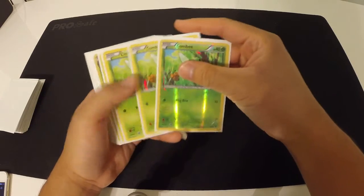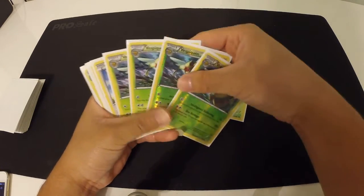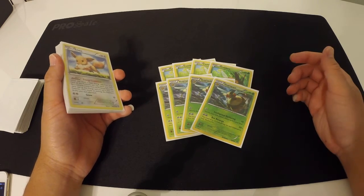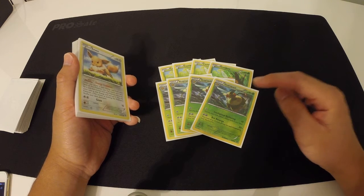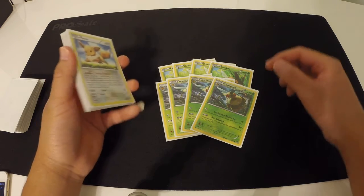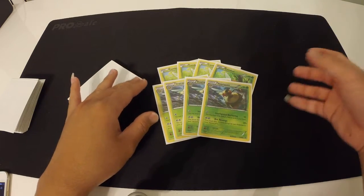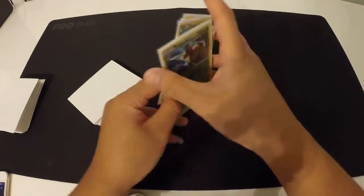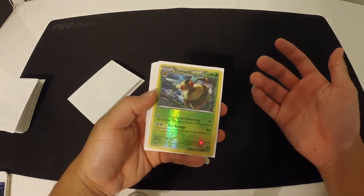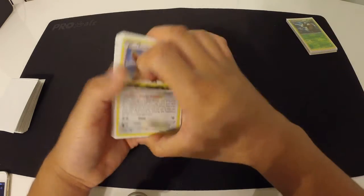Alright, we'll just do a quick decklist. The main attacker is going to be Vespiquen — we play a 4-4 Vespiquen line. Vespiquen's Bee Revenge does 20 plus 10 more damage for every Pokémon in the discard pile. So the main purpose of the deck is dumping Pokémon into the discard pile to power up so we can attack. It's pretty much a replica of Plasma Flareon, except it has 10 HP lower.